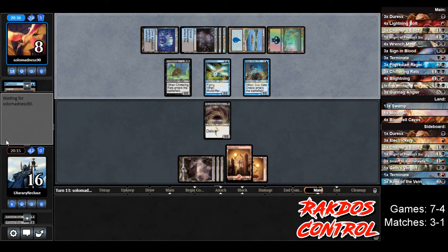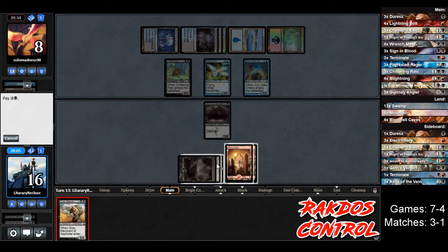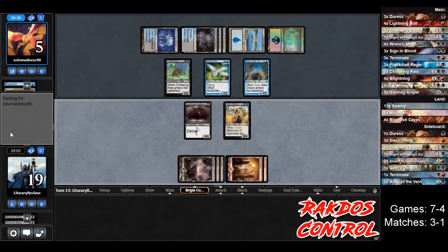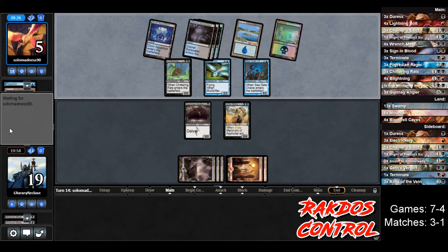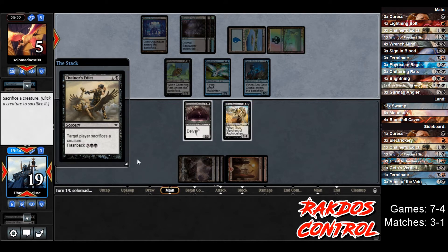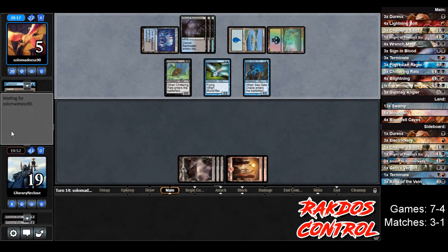There's Gray Merchant — we just run it out, we don't want them flickering the Rats and making us put it back on top. Gray Merchant goes down, opponent goes to five, we go to 19. But now we're kind of stuck — we can't top deck anything super useful. Chainer's Addict — we're going to discard the Gray Merchant, another one. This has gone poorly. Opponent puts a Cephalid in play, Dimir Aqueducts, attacks for five, we go to 14.